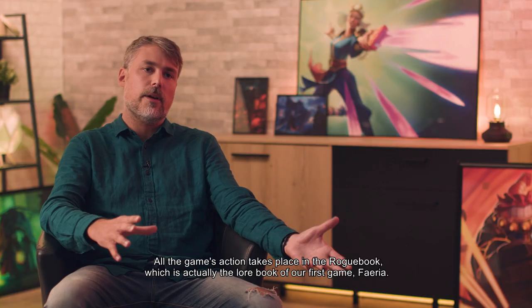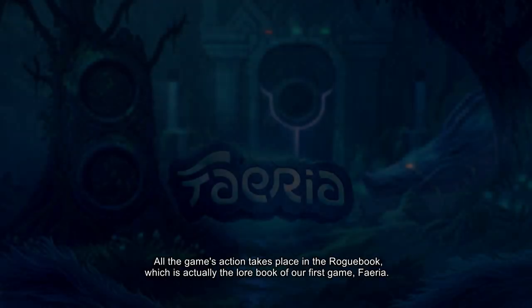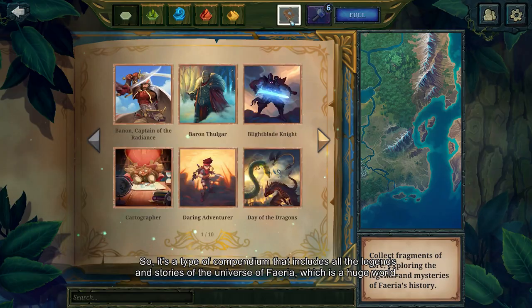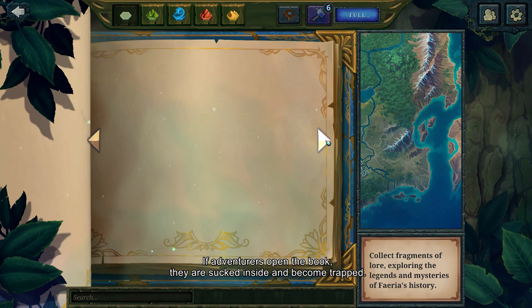All the game's action takes place in the Roguebook, which is actually the lore book of our first game, Feria. It's a type of compendium that includes all the legends and stories of the universe of Feria, which is a huge world. If adventurers open the book, they are sucked inside and become trapped.